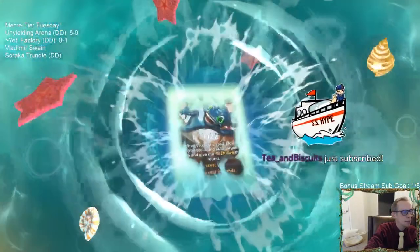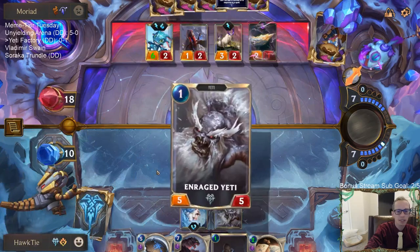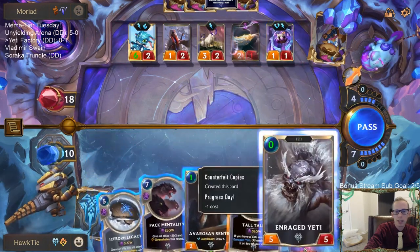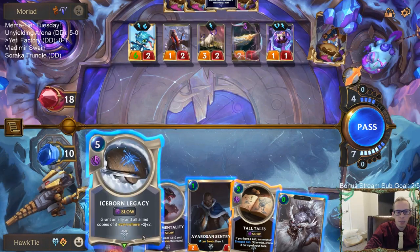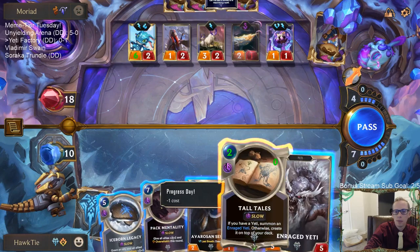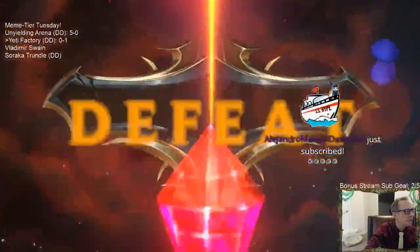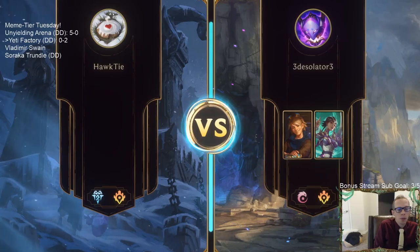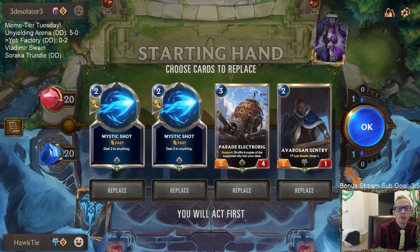Hey Tea and Biscuits, thanks for the Twitch Prime sub — brand new, thank you so much, our second sub of the day. Also Alejandro getting that resub in. Unfortunately we just die too fast. This is a cool combo — getting zero-mana Enraged Yetis we keep drawing, then Iceborne Legacy with them. We're going to have an awesome turn next turn but we're just dead to elusives. Probably would have won if they hadn't had Warning Shot and if our other opponent couldn't protect Tahm Kench.